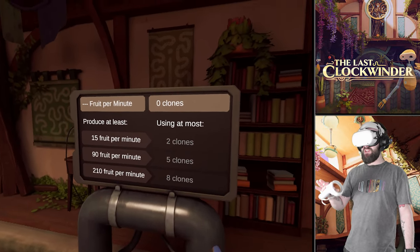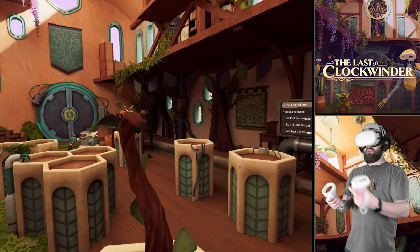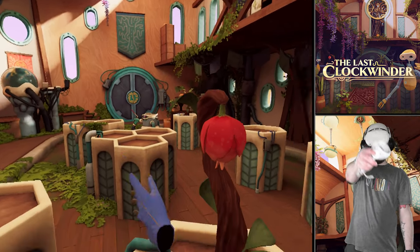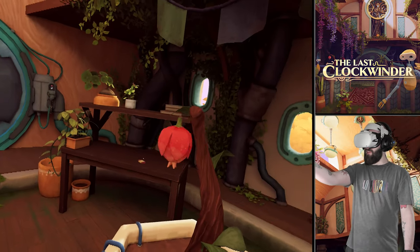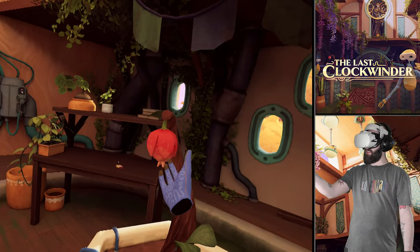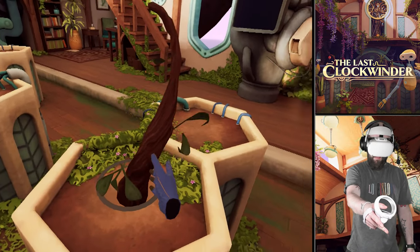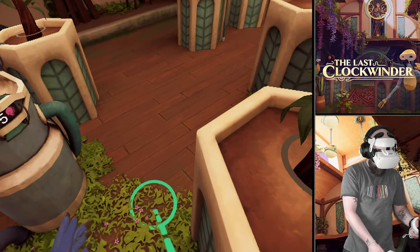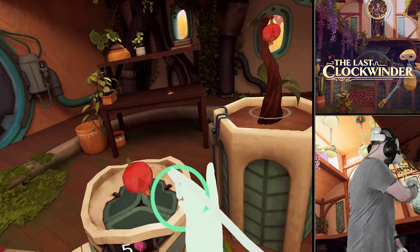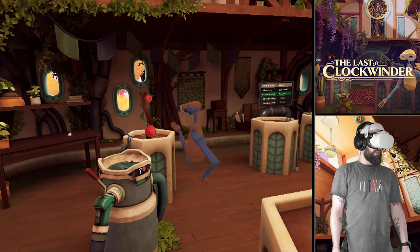So what we're doing here - produce at least 15 fruit per minute using at most two clones, 90 fruit per minute with five clones, 210 fruit per minute with eight clones. They grow fast - oh they're gone! I think I need to get them into that bucket thing. If I grab that and put it there - I could just keep doing this but it's not very fast. If I create a clone who grabs and throws into there, that's his whole job.